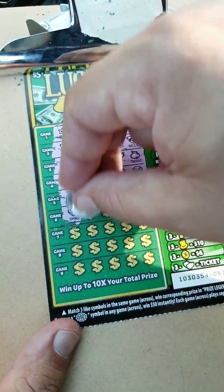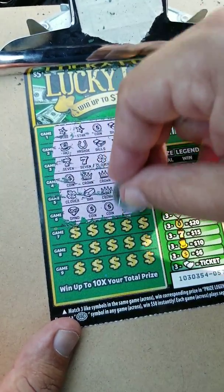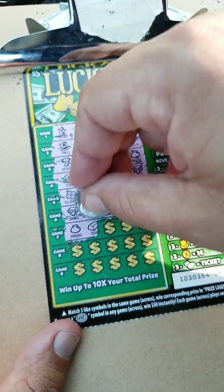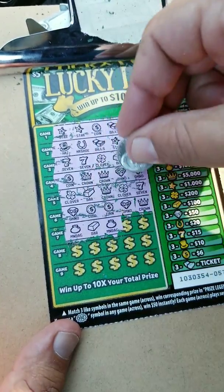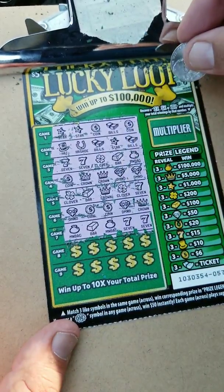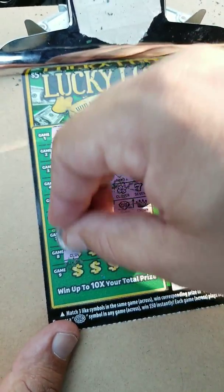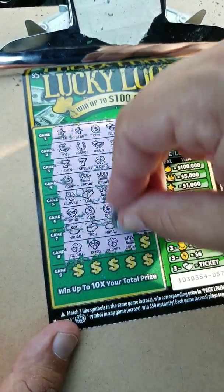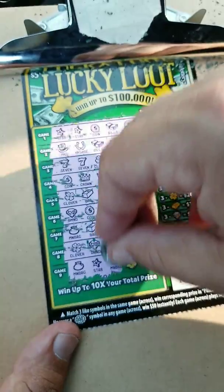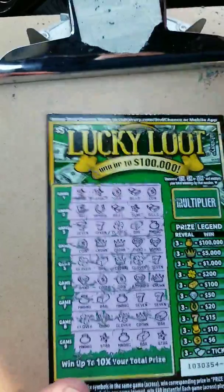Next row, we got a clover, a bar, a crown, a clover, and a seven. We got a diamond, a coin, a coin, a diamond, and a crown — two and two but not the third one. We got a money bag, a bar, another money bag, a seven, and a seven. Man, that money bag would have been nice — that's the top prize, a hundred thousand. We got a clover, diamond, clover, crown, and a bar. Next row, a money bag, a star, a money bag, a bar, and a star. No luck on the second ticket.